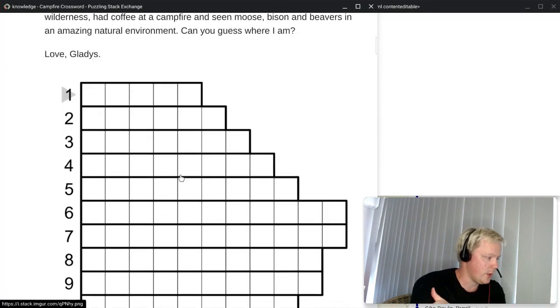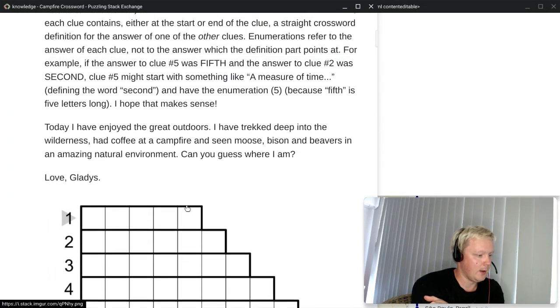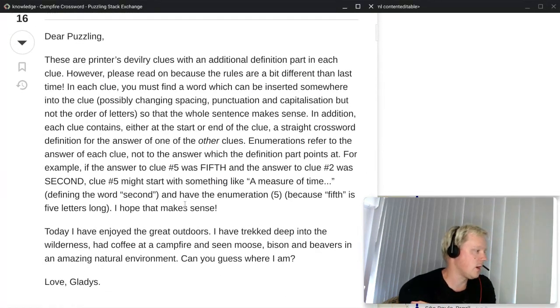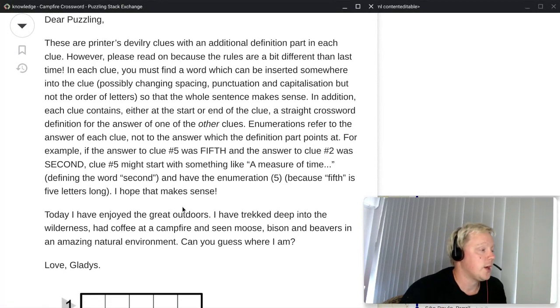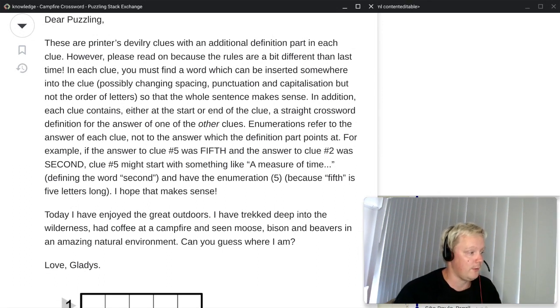Let me just show you first. We have a grid with some crossword clues. Let's read the preamble. These are Printer's Devilry clues with an additional definition part in each clue. However, please read on because these rules are a bit different than the last one. In each clue you must find a word which can be inserted somewhere into the clue, possibly changing spacing, punctuation and capitalization, but not the order of letters, so that the whole sentence makes sense.